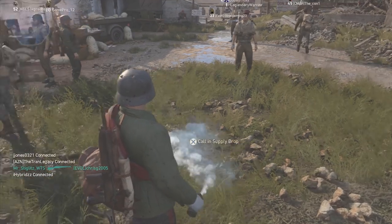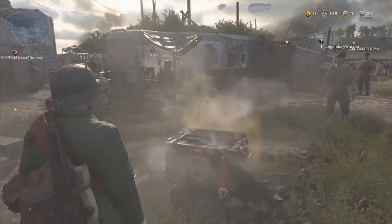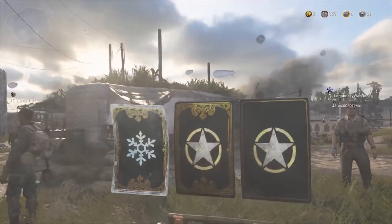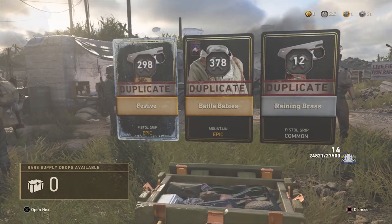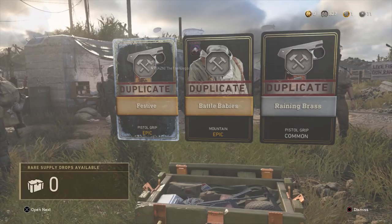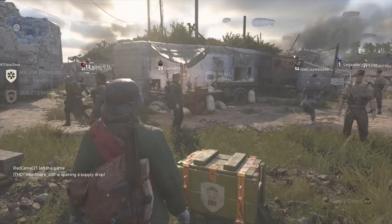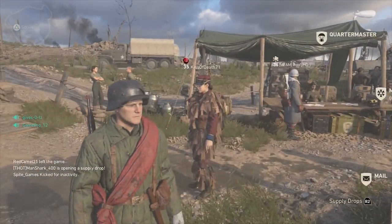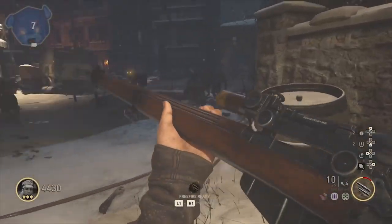I'm going to show you that right now as we throw a rare supply drop down — we're going to be getting a winter drop. I do get a duplicate, and my boy Equal expressed the same on his epic zombie crate through Twitch Prime — that was a duplicate as well. So don't get your hopes up too high; the duplicates are very real still.